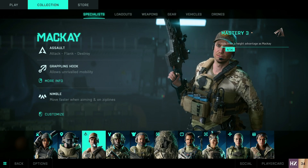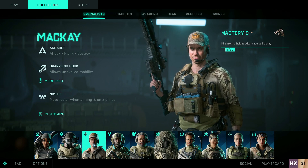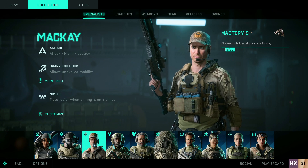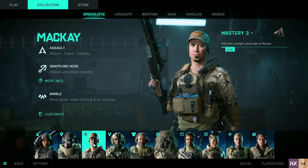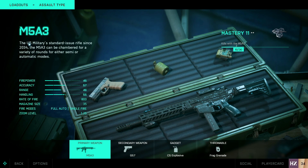The grapple hook with McKay also works very well — it's good for getting up on rooftops, getting close, and getting the job done with a weapon like this, a submachine gun, or even an LMG. You can use any specialist you want though; it really doesn't matter. So we're going to go to my assault loadout now and have a look at what I use.